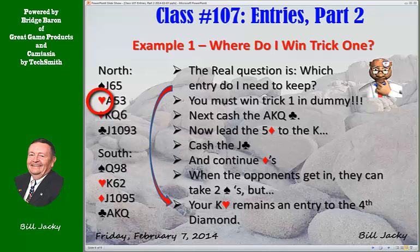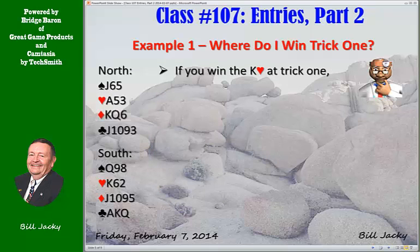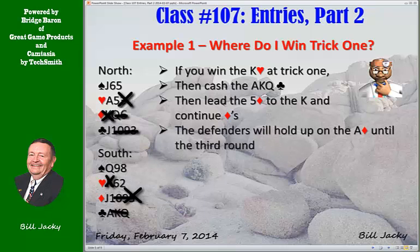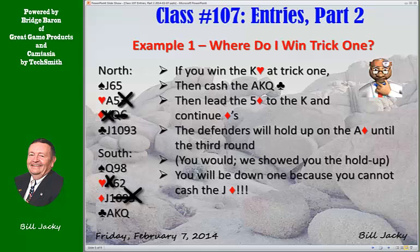Did you make the proper play at trick one? If you win the king of hearts at trick one, let's see what would happen. You cash the three clubs, then lead the five of diamonds to the king and continue diamonds. Defenders will hold up until the third round, then take the ace of diamonds. You will then be down one because you cannot cash the jack of diamonds — you cannot get back into your hand.